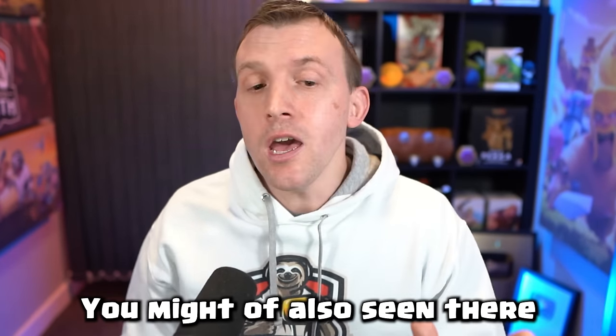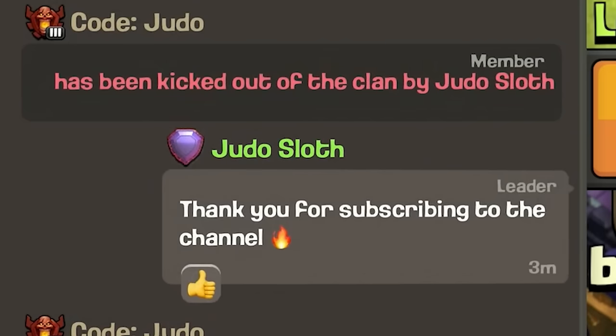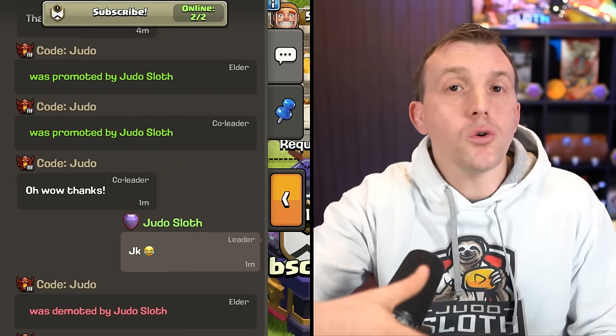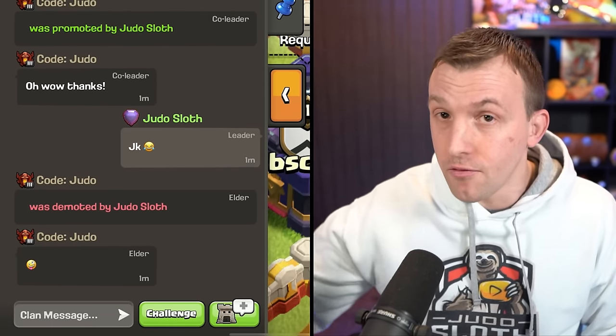You can also unpin a message and react to messages, with the amount of reactions shown underneath. You can also see which members have acknowledged the pinned message. I think the new Clan UI looks so much better, and I am sure they are looking to improve it in the future as well.